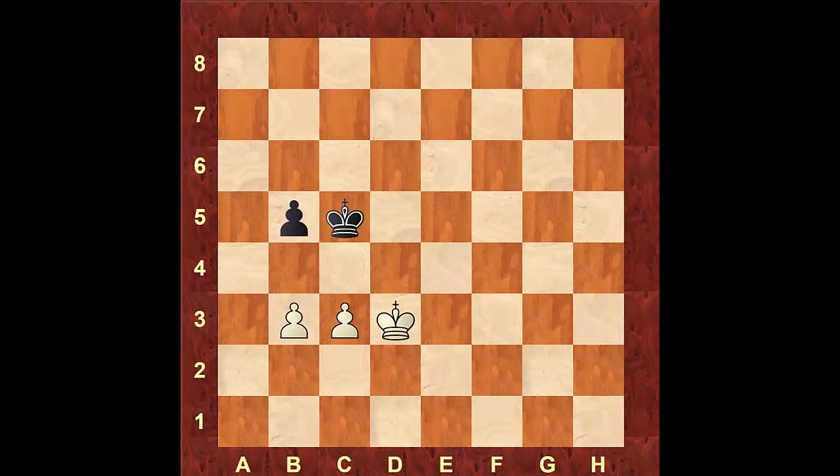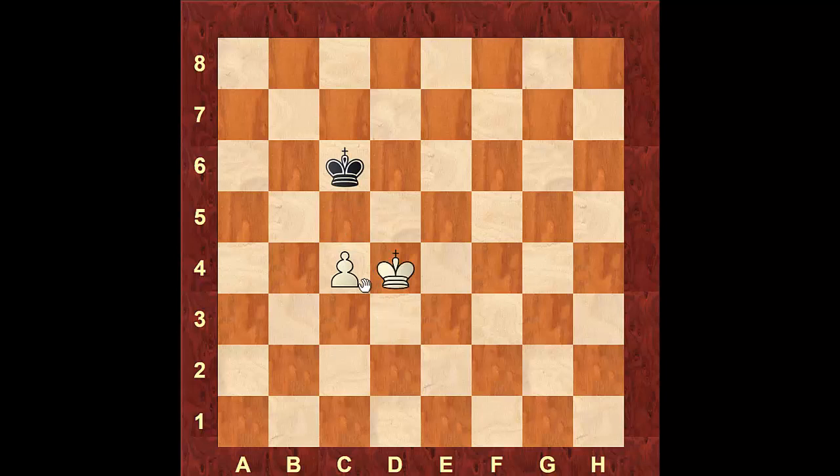Next we're going to take a look at positions where white has two pawns and black has only one pawn. One mistake people make is trying to create a passed pawn by pushing c4, but if you do this the game ends in a draw. After black takes the pawn and you take back, black will simply move back to c6, take the opposition, and get a draw.